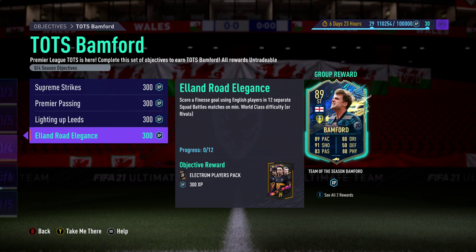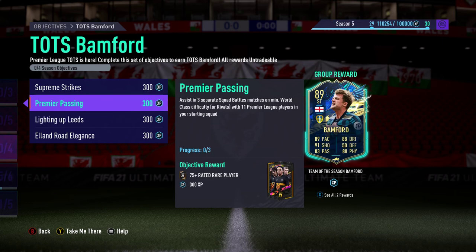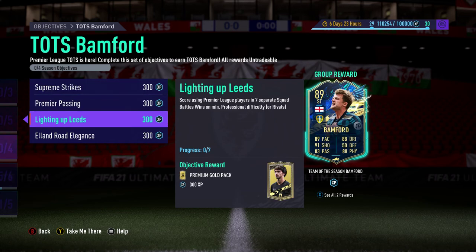Elland Road Elegance brings an Electrum Players Pack. The third objective brings the Premium Gold Pack. Premier Passing brings just a 75-rated rare player. And Supreme Strikes brings a standard gold pack.